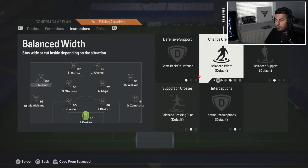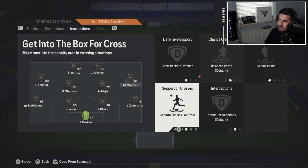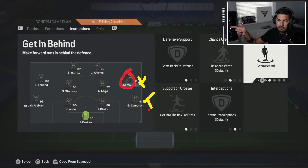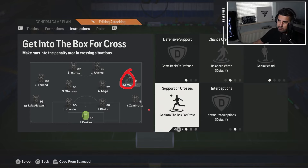The left mid and right mid — I always put them on 'comeback in defense,' 'get in behind,' and 'get into the box for a cross.' This means that when you defend, they're going to help you come back, giving you a 2v2 if your opponent has a left back or right back overlapping. 'Get in behind' means they get forward and make those runs when you win the ball, then get into the box for a cross.